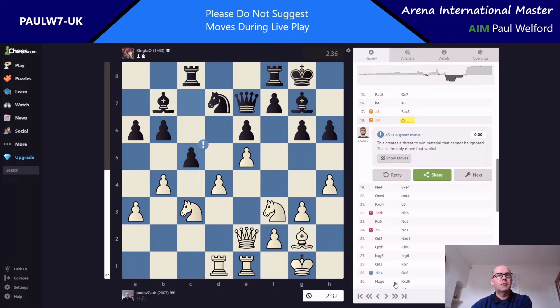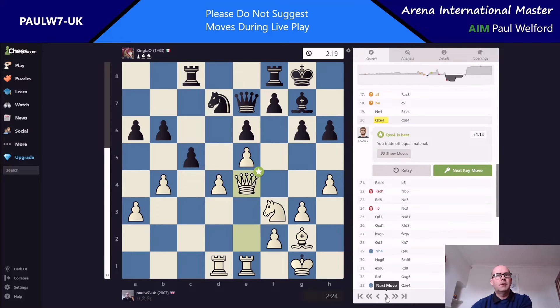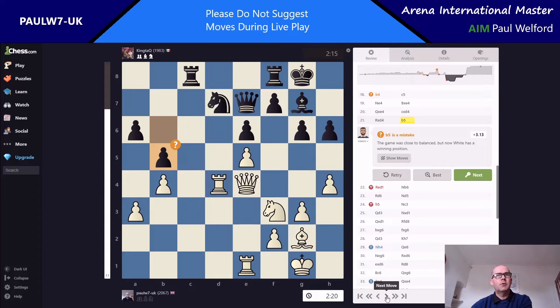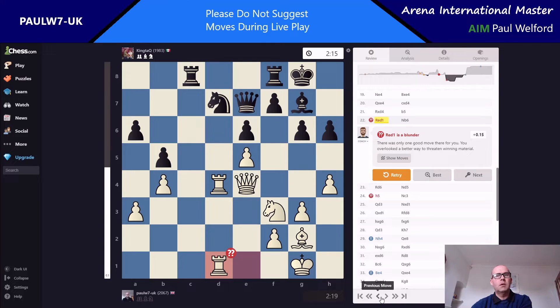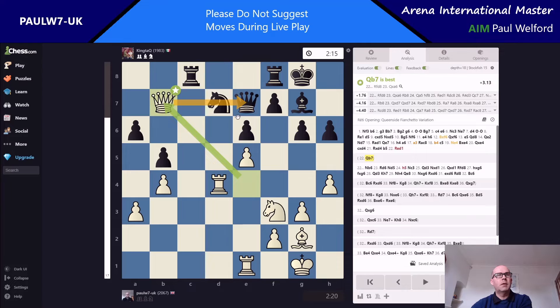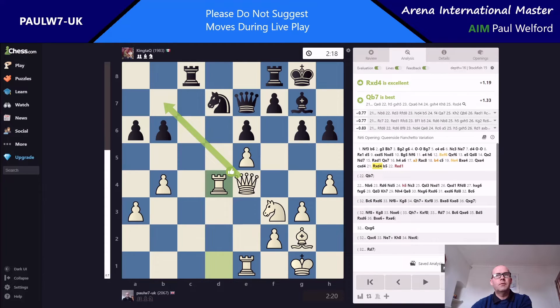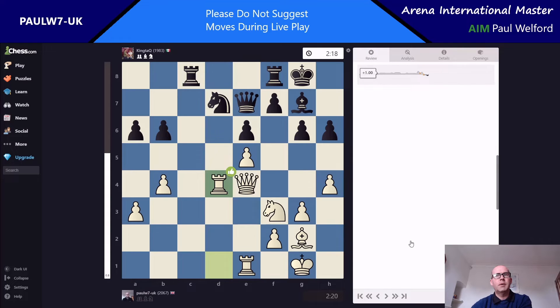It's gone back to zeros — I was slightly up, then there's a blunder, taken back. In this position I make a blunder, and this is why the analyzer is really useful: the correct move is just to play the queen here, pinning the knight from the side. You can maybe defend and then double up afterwards — black is completely bogged down. It's still only like 1.7, so at the level we're playing it's not completely decisive, but that's what I should have done.